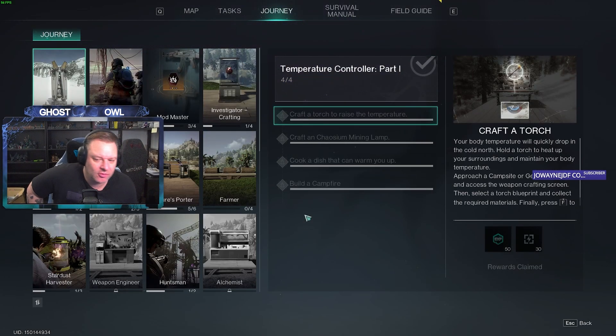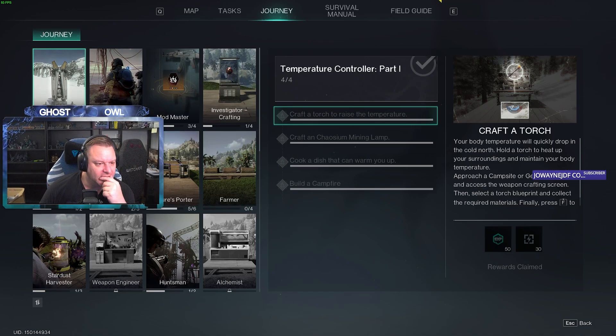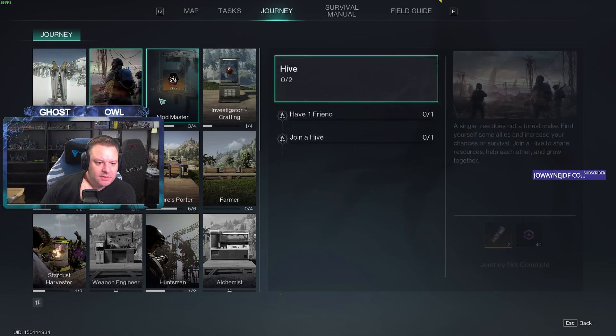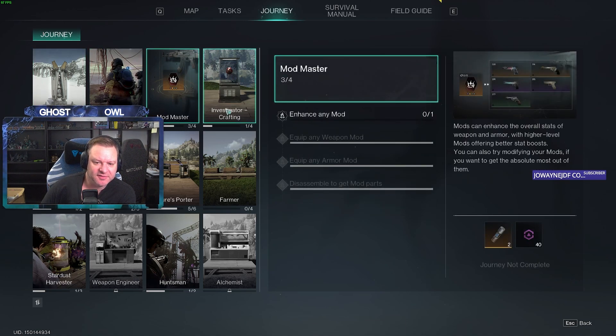Got a hundred star chrome just because I built a chaosium lamp — I'll take it. So we need hot rock ore and cold crystal ore; I still haven't sorted that out. Mod master — we need to enhance a mod still.